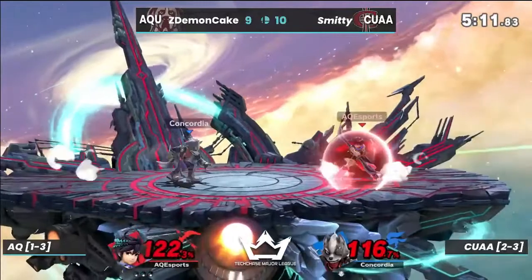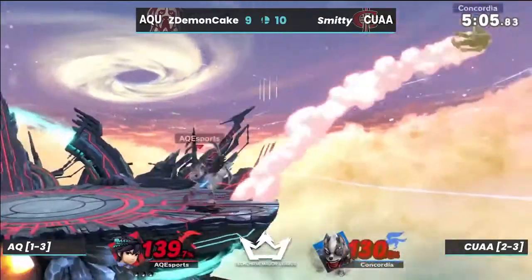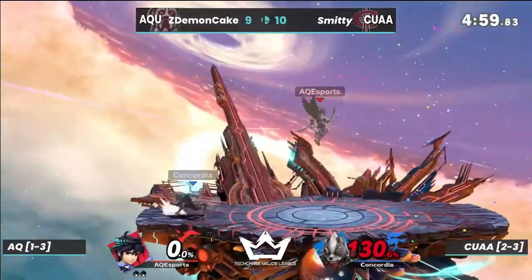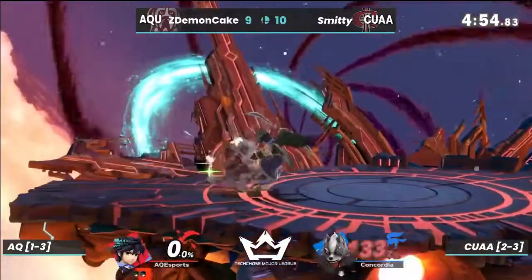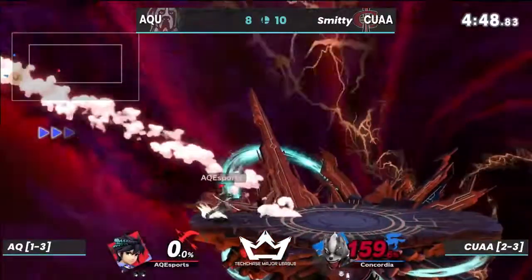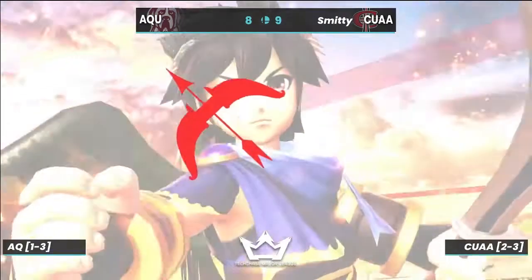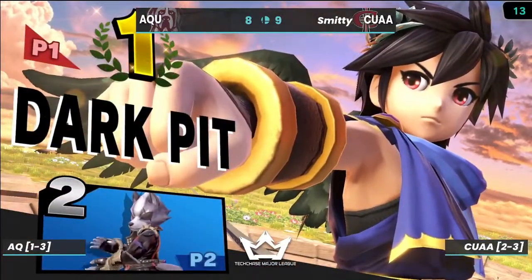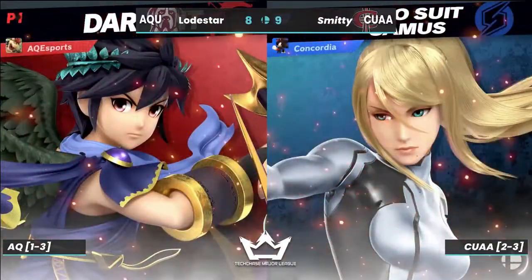When they break, it takes another hit for the shield orbiters to actually do damage, or it was a spacing issue. Almost got the bullseye to connect — great setup from Smitty. That side-B into the up smash catching the air dodge from Dark Pit. Aquinas has to make this happen — and there we see it, the forward throw going to kill. Both Pit and Dark Pit have that option at their disposal, killing fairly early.